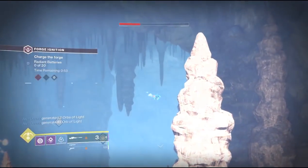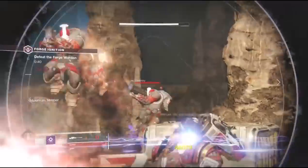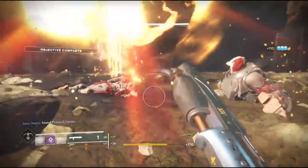Once you shoot the two shield drones, it will spawn a chest at the end of the forge. In order to get that chest to spawn, you do have to beat the second round — you don't have to beat the boss, but you do have to get past the second round for it to spawn.